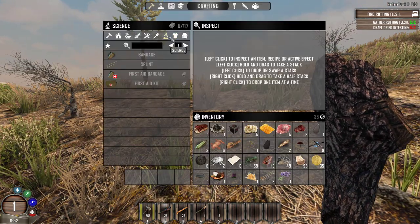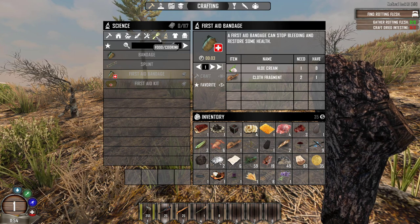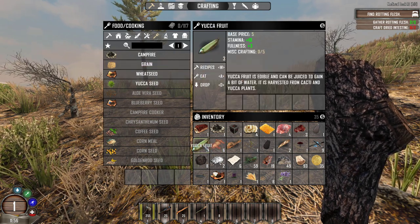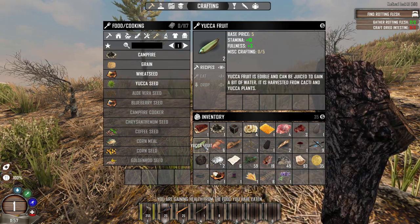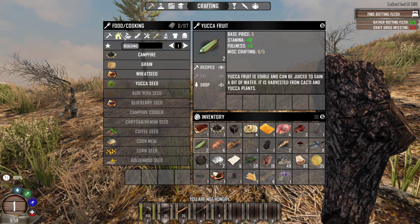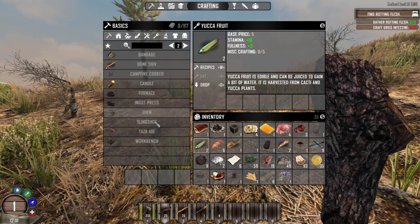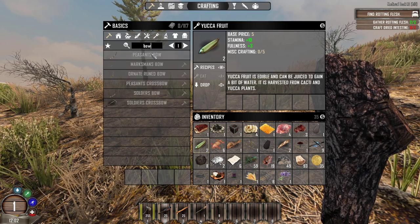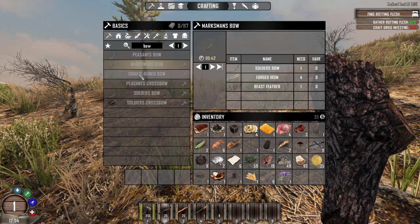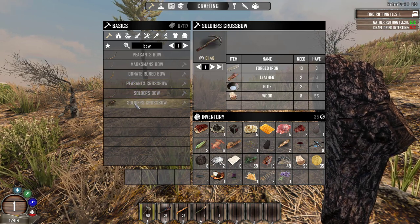We have to learn the skills for those - okay. We've got grain in here, let's eat some of you. Getting a tiny bit of health - we're full so we can't eat anymore. Can we make a bow? How do we make a peasant's bow? The lever - okay. Marksman's bow, ornate bow, ruined bow, peasant's crossbow, soldier's bow and soldier's crossbow - wow!